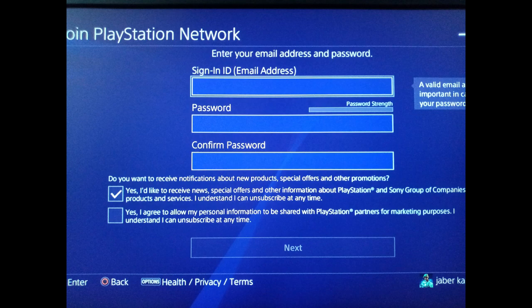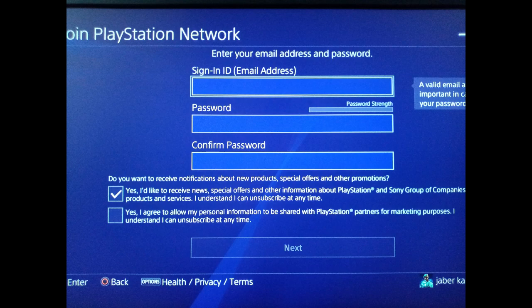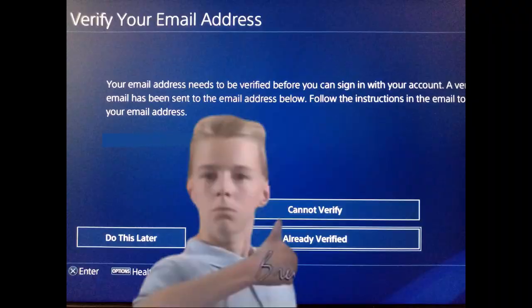After the postal code, fill in your personal information. Use a valid email address that you haven't used before for a PSN account — it must be valid because you have to verify the account later. If you don't have an alternate email, make one. Your password has to be a strong one. Afterwards, put in your personal information and verify your email via the email Sony sends you on your PC or phone.